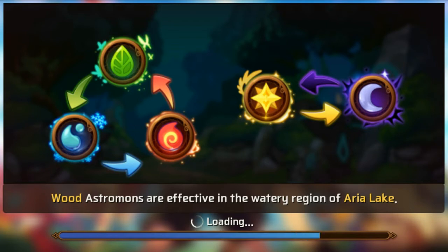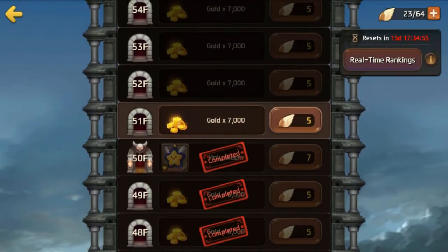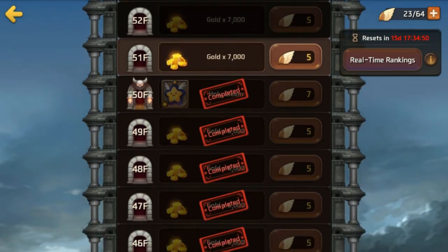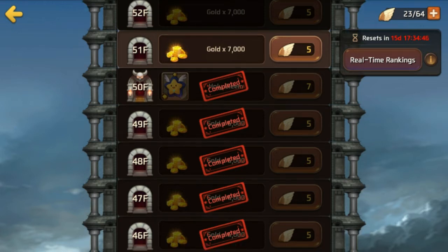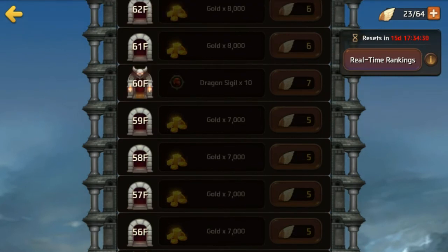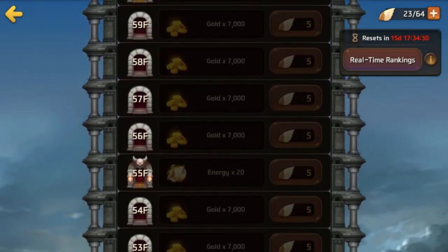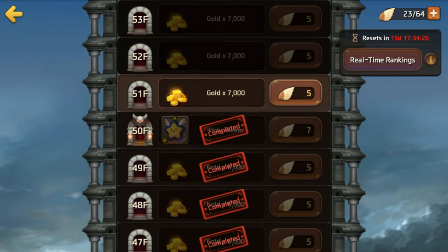There's one more way to get a holy gleam: the Tower of Chaos. If you're early to mid game you probably don't have the gold or the right mons to reach high levels, but if you can hit floor 50 — which depending on how much you play, should be achievable within three to six months — that nets you another gleam, putting you at a total of seven gleams a month, not counting random events or packages.